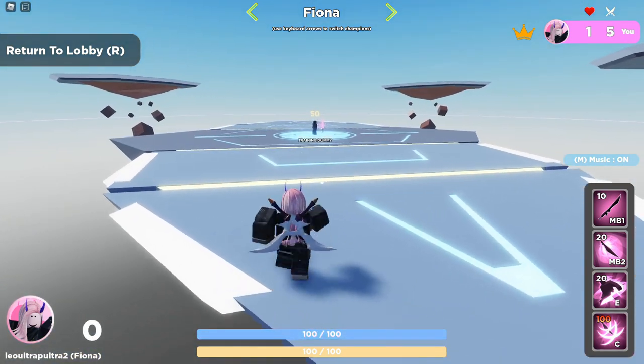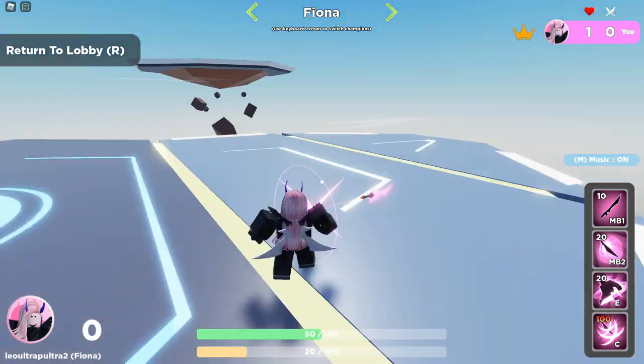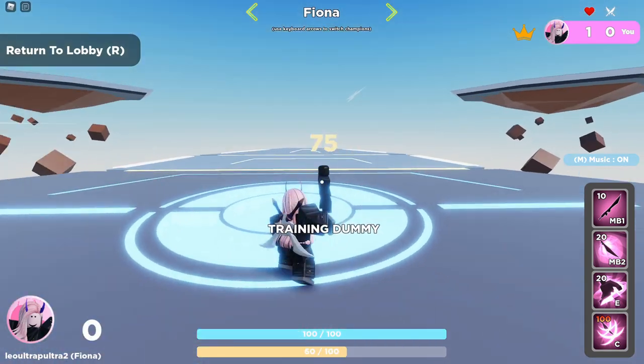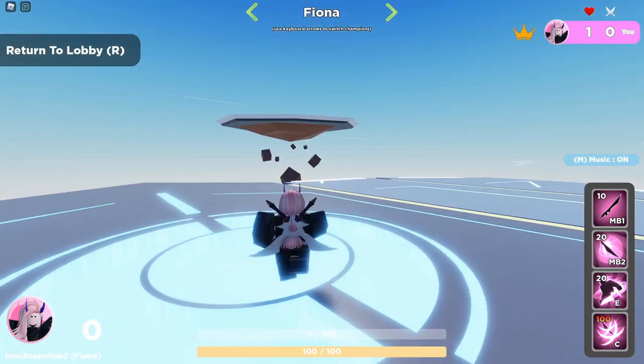Basically with Fiona, you just want to play smart, don't go for too many risks, and try to do hit-and-run attacks. Constantly teleport back and forth behind the opponent, and make sure you have the stamina for a recovery in risky situations.